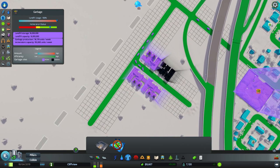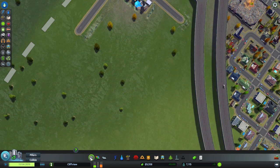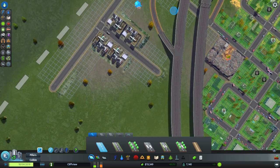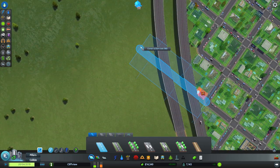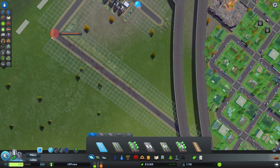I've created something of a traffic jam with garbage trucks here. That one will go through. Okay, that's good — that gives me a second link up into there.